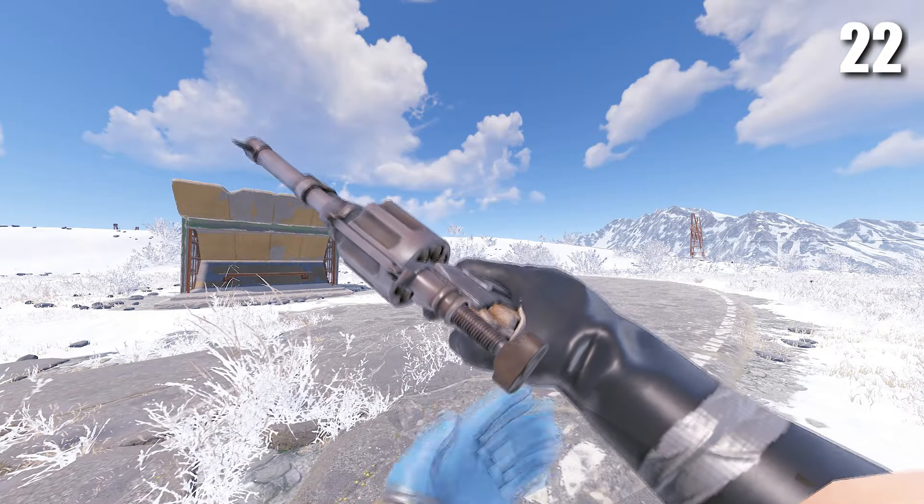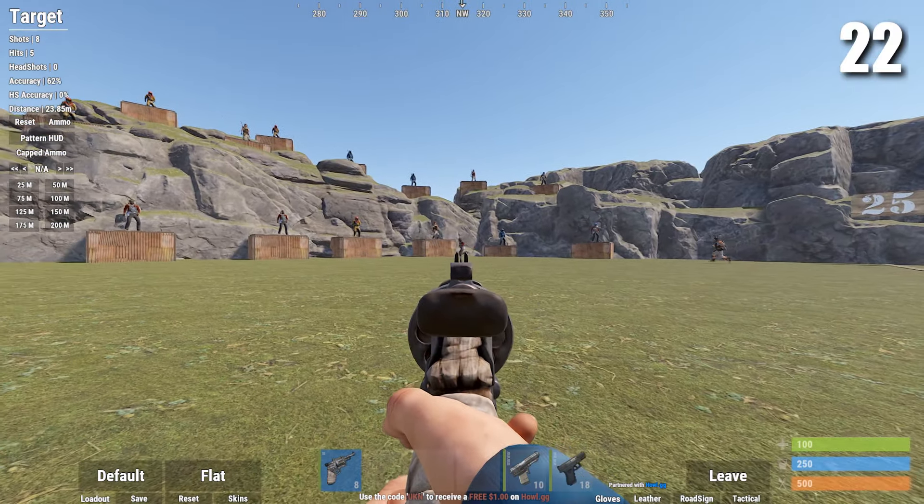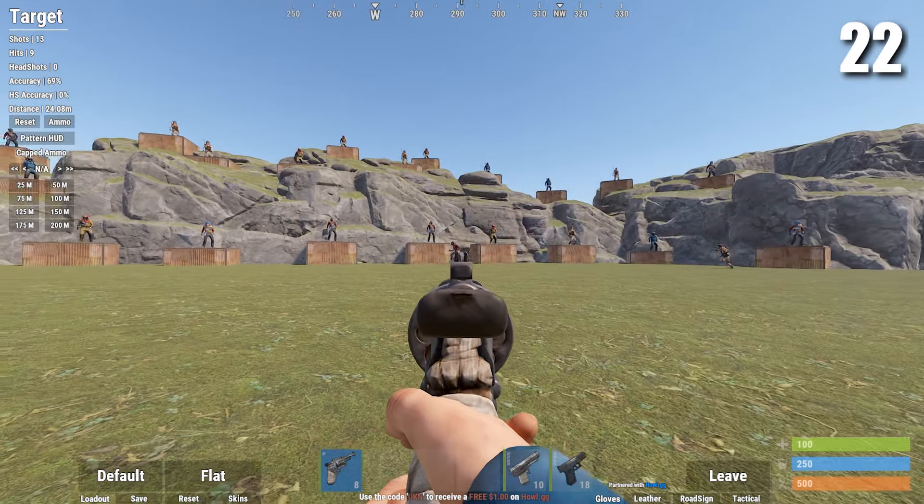Next is the revolver. This is probably the first gun you get in a wipe and at the start of the wipe it's actually pretty good. However, it doesn't do a whole lot of damage and it only has eight bullets.